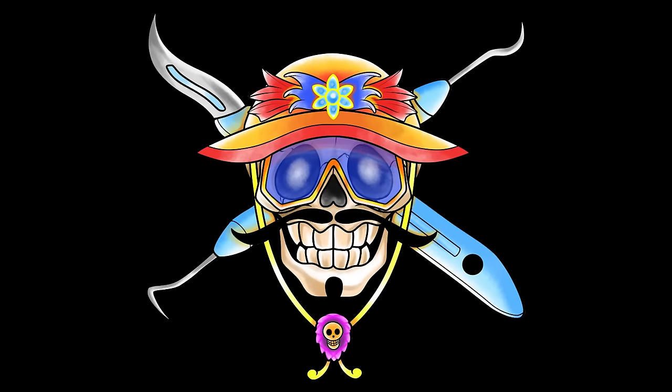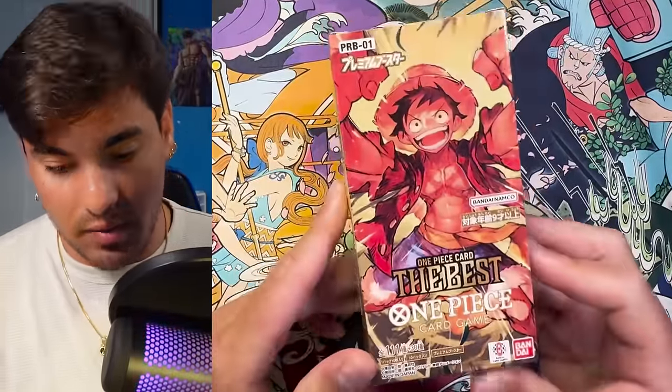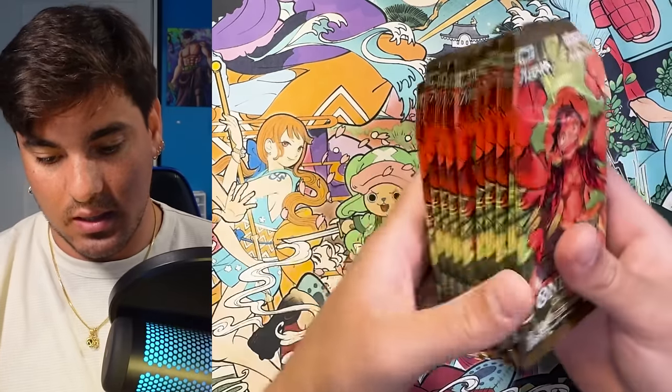Look at this cute tiny little case. It's a premium case — Japanese, the premium booster. This just came out relatively recently. Many people have opened it, but apparently there's a manga god pack in here potentially. I think it has an extremely low drop rate, but there's a pack where you can get all the manga cards in it, which is very hype. This is One Piece Card The Best, featuring some really cool arts in this set.